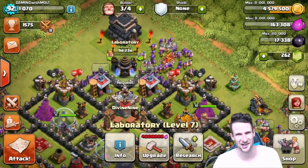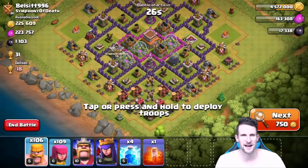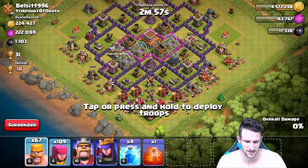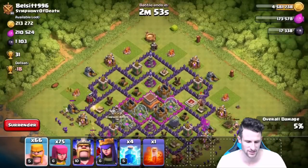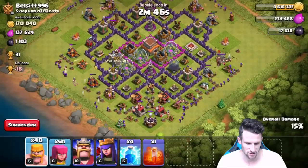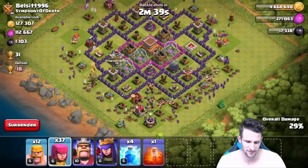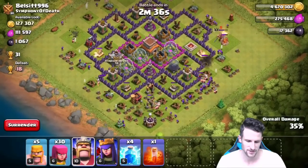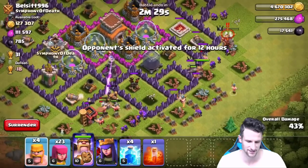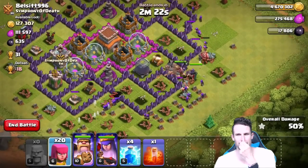Alright, here we go — perfect find: 225,000 gold, 223,000 elixir. We're going to deploy a little heavier on the right side because I'd love to get into that dark elixir, so we'll drop our king and queen over there. Let's take out these mines and pumps first, then deploy heavier on the right. We'll go ahead and drop the king off — come on, go in, yes! I want that dark elixir. We'll wait for that mortar to go down — the queen's going to take it. Oh, giant bomb — that's miserable.